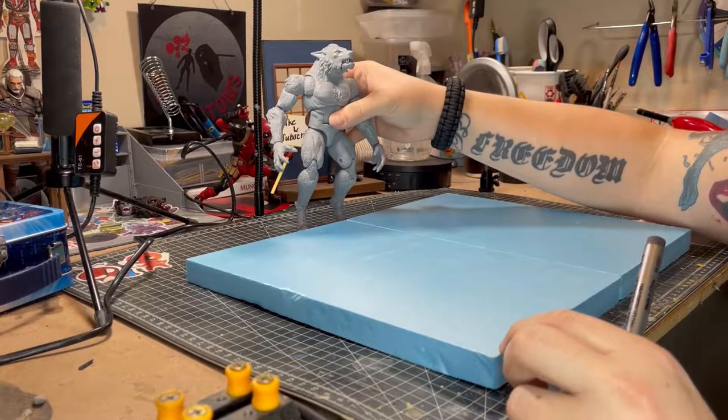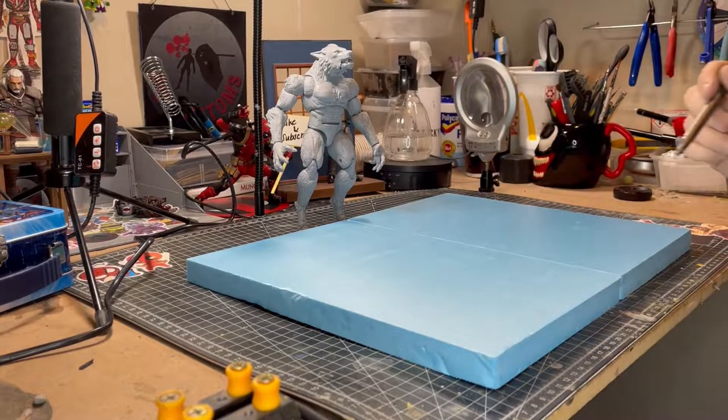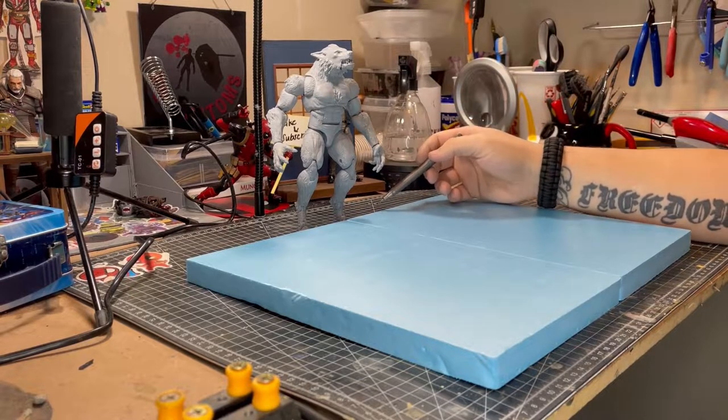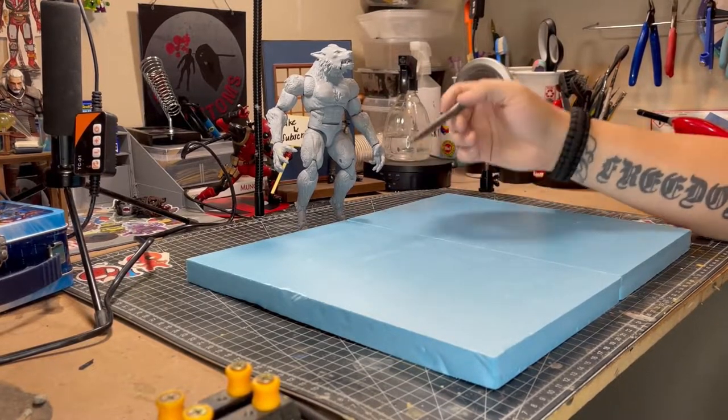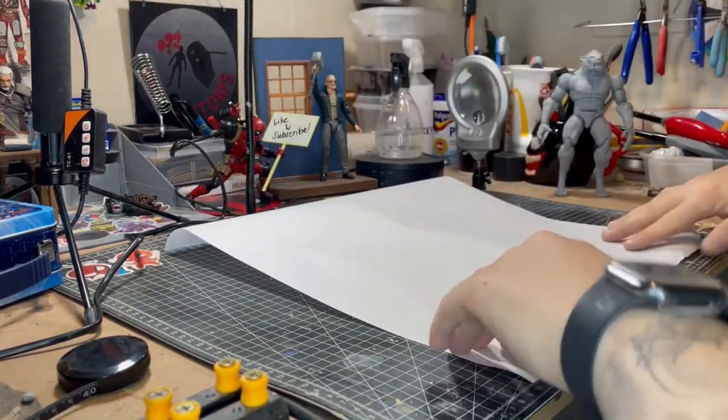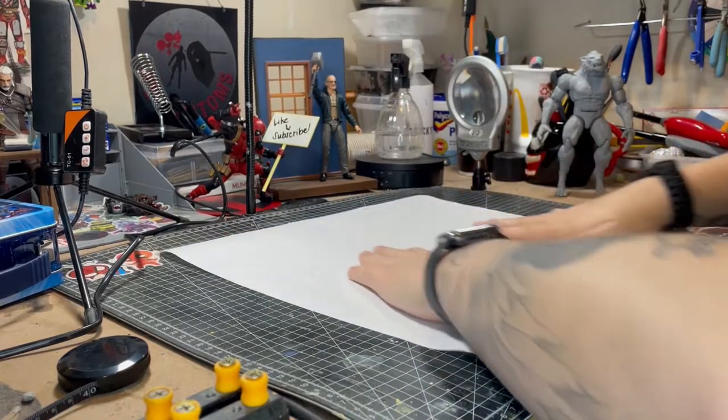So for this diorama I want to create a cave and maybe a path leading up to the cave with some trees either side. Here I'm just going to mark off where I want the cave entrance to go and where I want the trees to be, just to get an idea of the landscape that I'm trying to create.